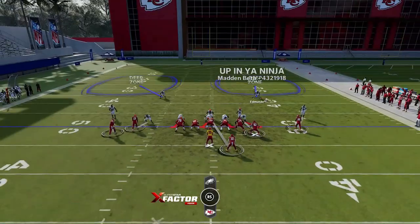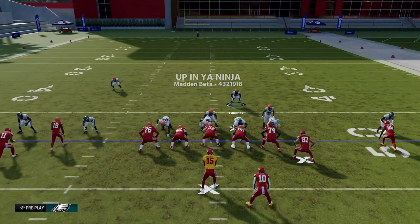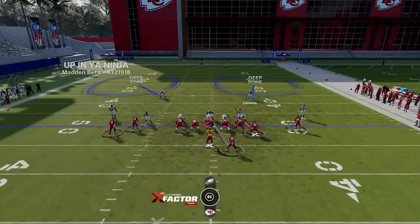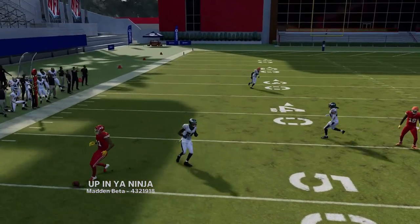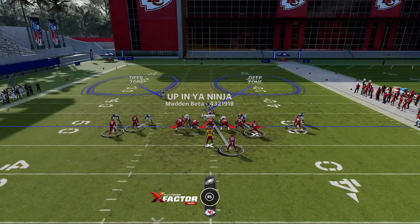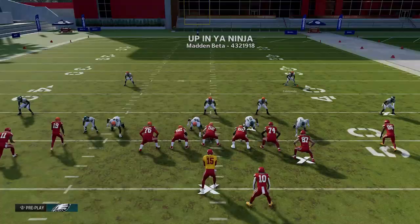Next up we have Cover Two Man — a good base defense. Pinch the entire defense and walk this guy down. On a hash mark, just pay attention to the outside receiver — 86 is the only one that can really beat this defense with a streak. The tight end's not going to score a one-play touchdown on a streak. Man coverage is pretty tight this year — everything was pretty much locked up. Cover Two Man is not a great inside run defense though, as the safeties typically drop back.